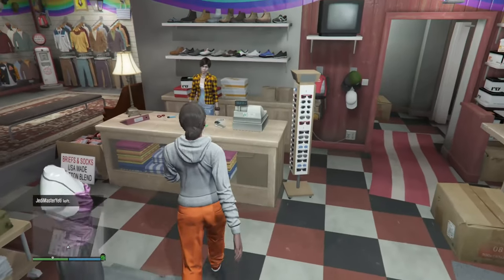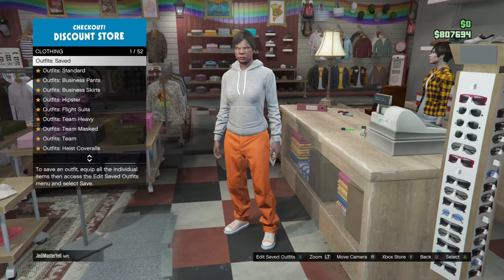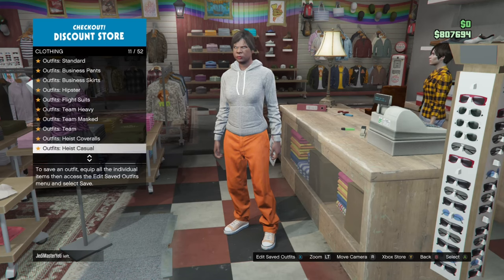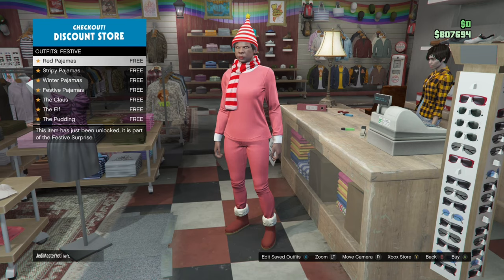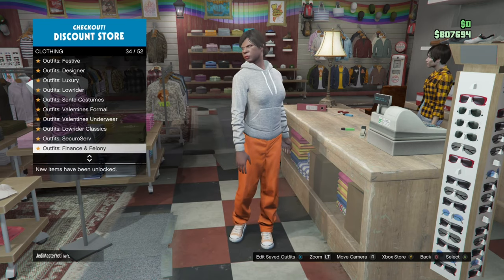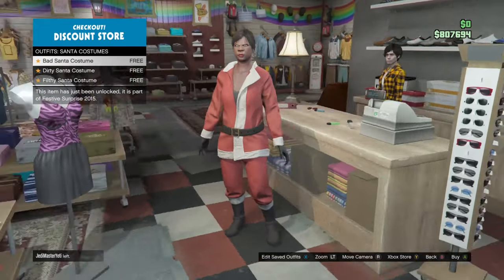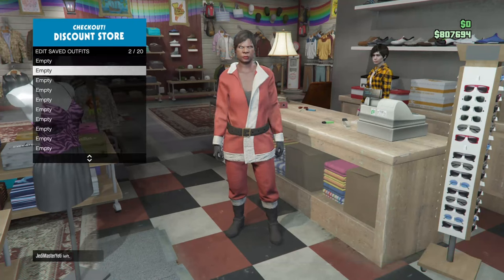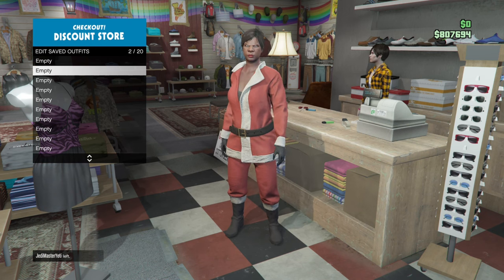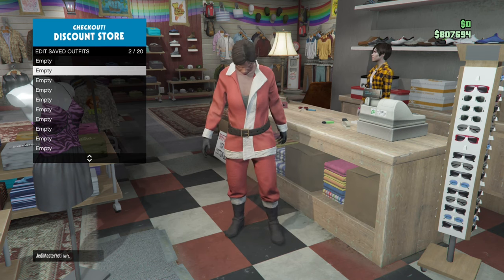Now, if you're watching this when it comes out, then the Santa costume should still be in the clothing stores. So you just go to them and equip the very first one, and then save it in your second outfit slot as green joggers. Like I said, if they're not in the shop anymore, then that's no problem. This is just for green joggers, which makes it look a little bit better.